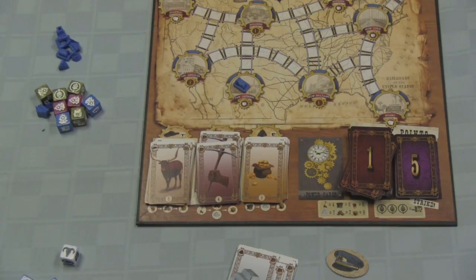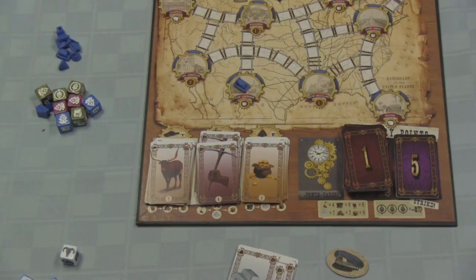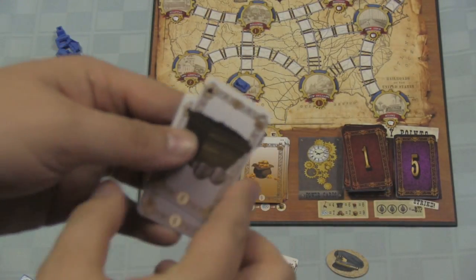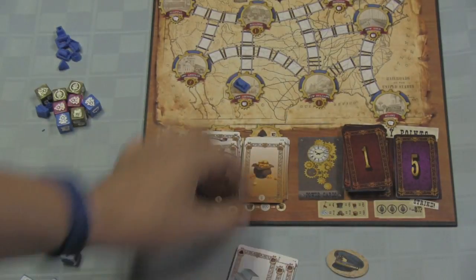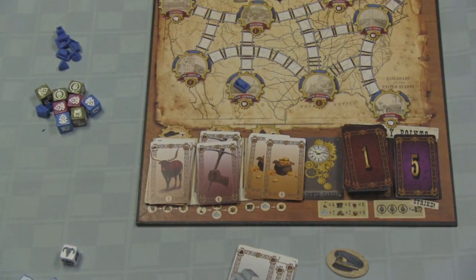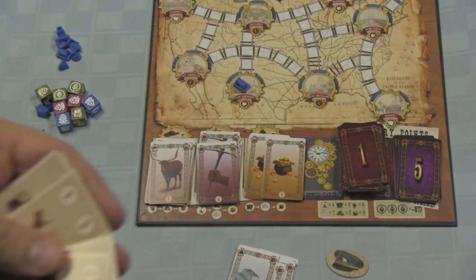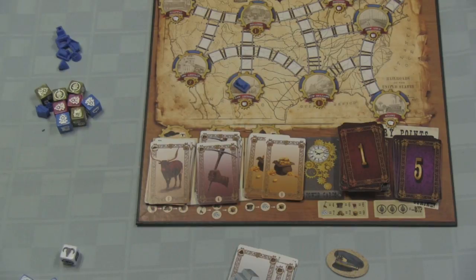The game goes until the victory points run out, and they'll run out fairly quickly — faster than you think — as players score for different things. When the game is over, players reveal how many cards they have of each type. The player who has the most coal cards scores the points at the bottom — six points, for example — and the person with the most gold cards scores nine points. Players total up those points, plus any points scored during the game, and whoever has the most points is the winner.